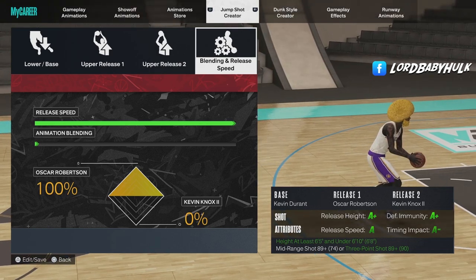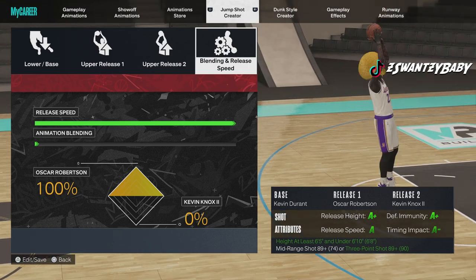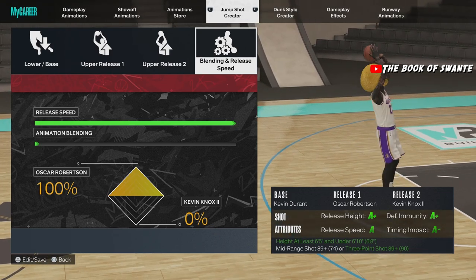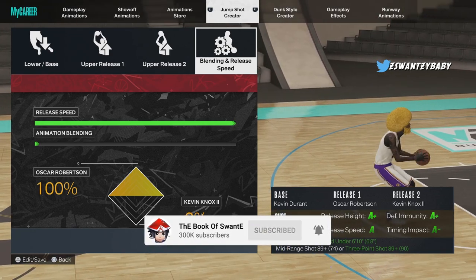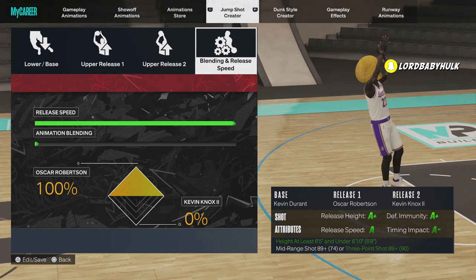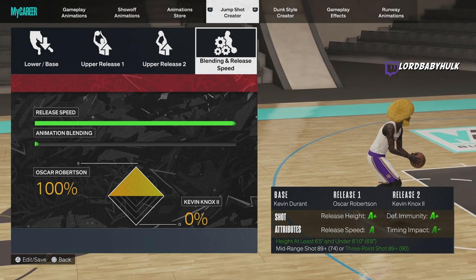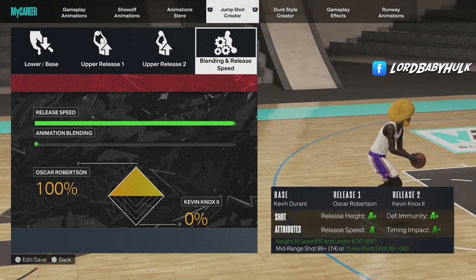KD is a slow jump shot, usually for bigger builds. A lot of y'all already know about the Oscar Robinson release being the fastest, but I'm gonna tell you three more. Oscar Robinson you can only get on bigger builds, 6'5" through 6'10", and it speeds up your jump shot tremendously. I'm gonna show you ones that are even faster. A lot of people say Oscar Robinson was glitched a while back, then they fixed it — but I'm gonna show you some other bases to speed things up.